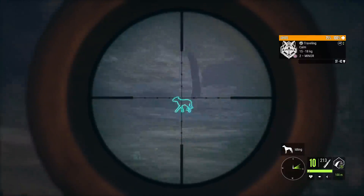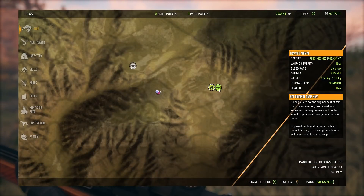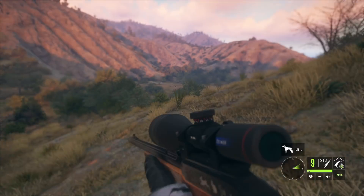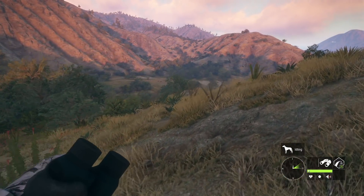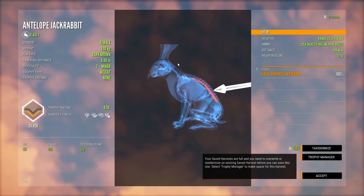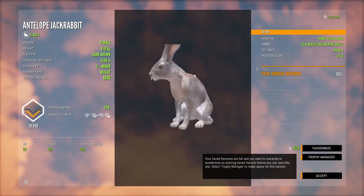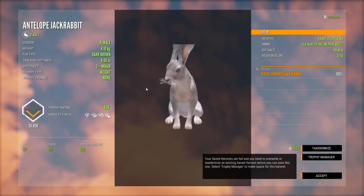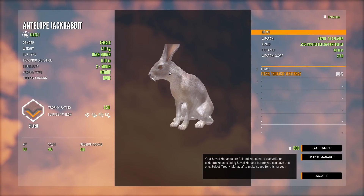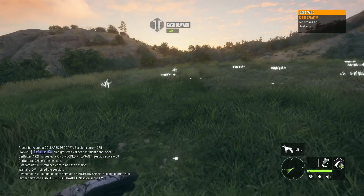I wasn't even aware that could be a thing — a 4kg estimate female jackrabbit. I don't know if that's going to be a gold then; it's 180 meters. They're scored by weight, and all of the male 4kg ones are gold, so maybe? The estimate was 3 to 4, but I think 4.80 is the gold requirement. It's a 4.5 silver — that's so interesting. 4.10kg, because for a male that weight would be over 5 trophy rating. I wonder if that is the max weight. Kind of a cool find, but certainly not very special as far as the score goes.